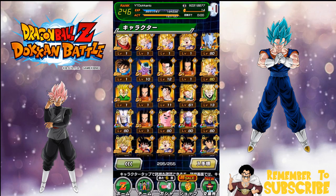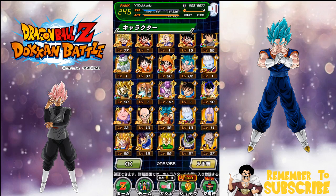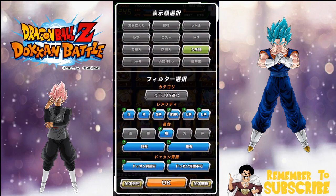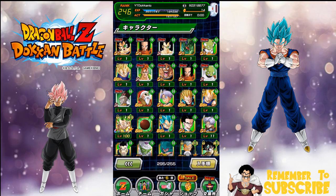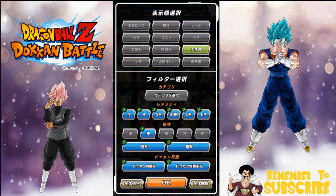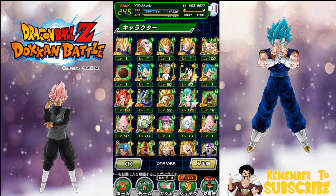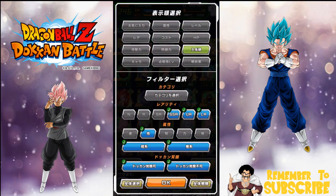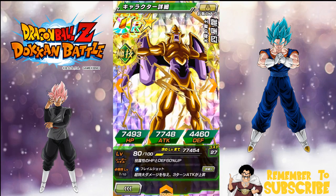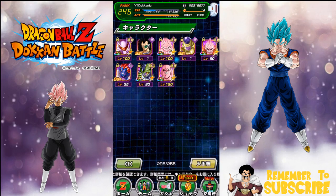I actually have a pretty solid setup for the Shadow Dragons team. I'm pretty sure I have Ice Shenron too — well actually it's Nova Shenron I should be looking for. I thought I pulled Nova the other day but I didn't see it. Wait — I do have it right here. So yeah, I actually do have a good team. I just need to Dokkan Awaken them, so I have a whole bunch of stuff to do now in terms of Dokkan Awakenings.